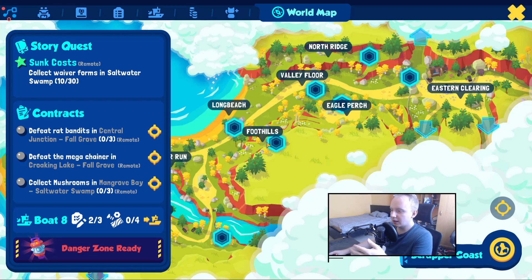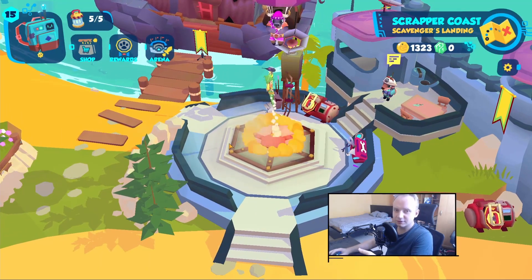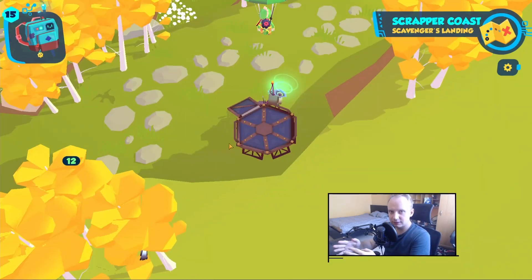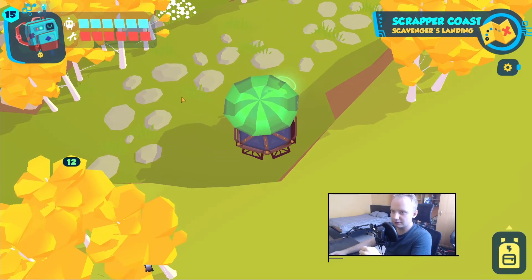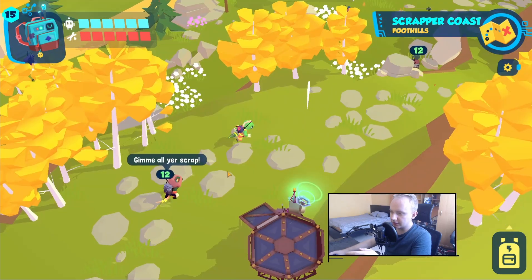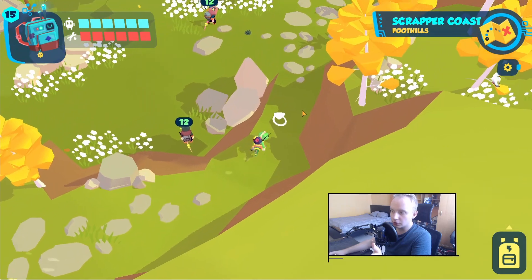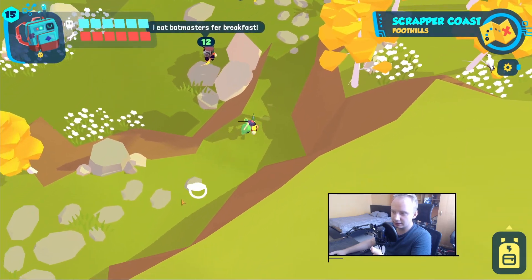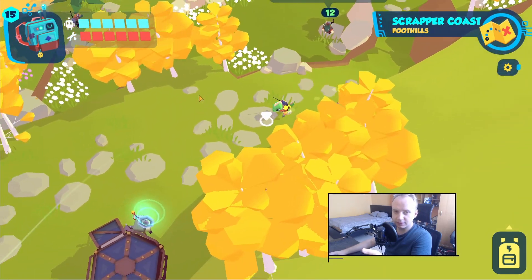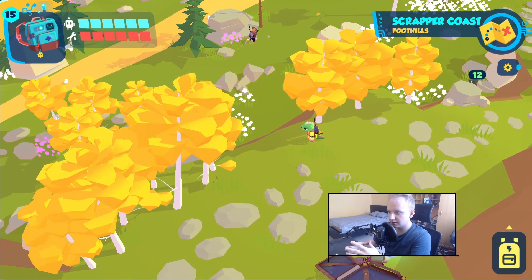Don't worry that a farming spot is a low-level area, because the minimum level enemies can be is only three levels below you. As you can see I'm level 15 and enemies are level 12 — they won't go below 12. So you still get resources and experience from there; it's not a waste.